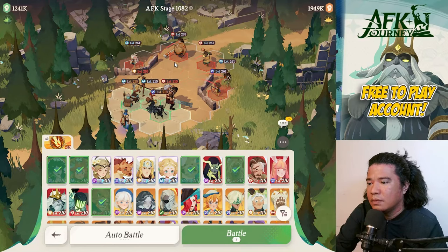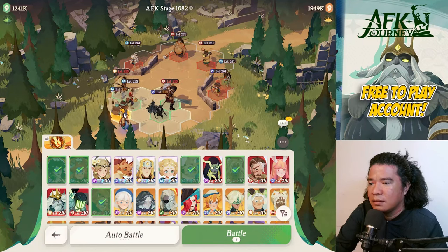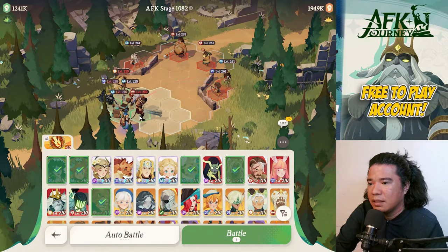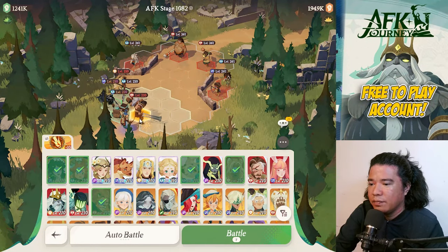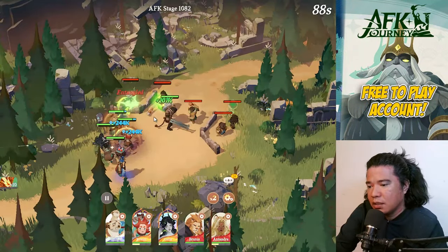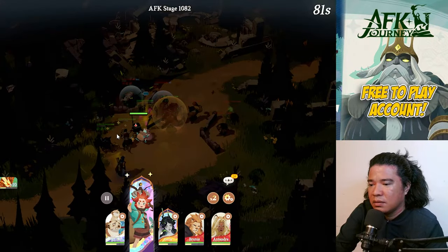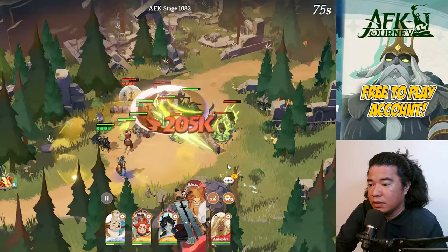On stage 1082 let's do something like this. I think I already memorized this one — this would be the best setup, or something like this. Any of these spots work, but the best spot should be on this one so that Rowan can reach Brutus. The ultimate skill of Rowan can cover almost all of the heroes here.